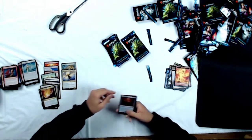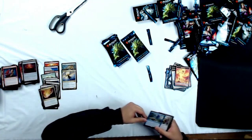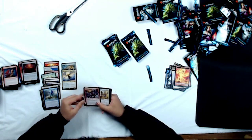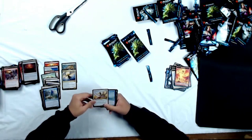Elemental token, Foil Vessel — oh, there is my boy! Talrand, the Sky Summoner himself — gonna make a bunch of drakes, I'm excited. Uncommons: Dawn Charm, Emancipation Angel, and Magma Jet — not a Pokemon.